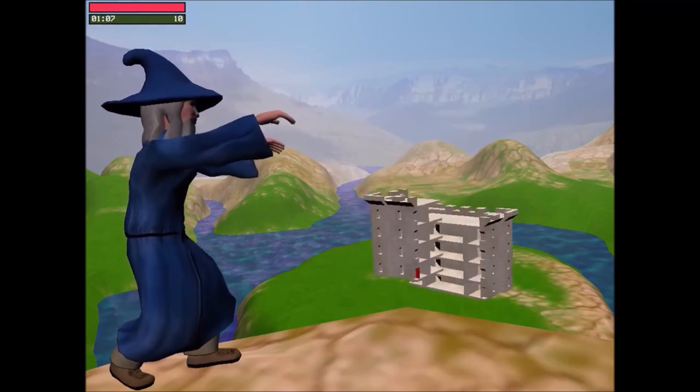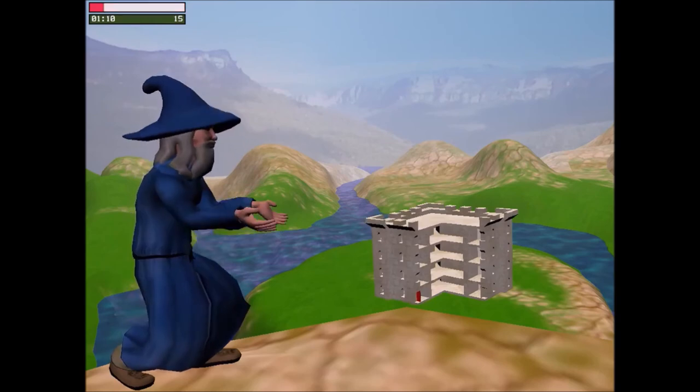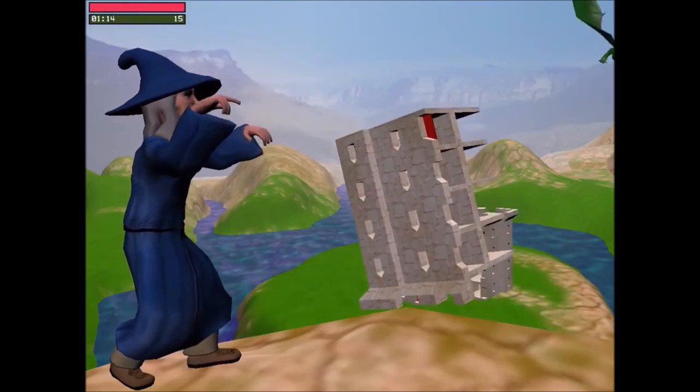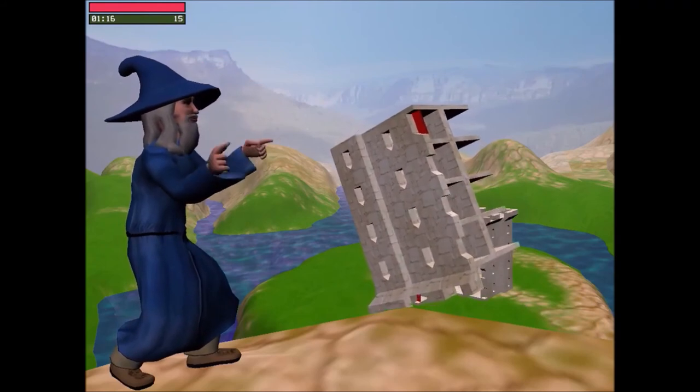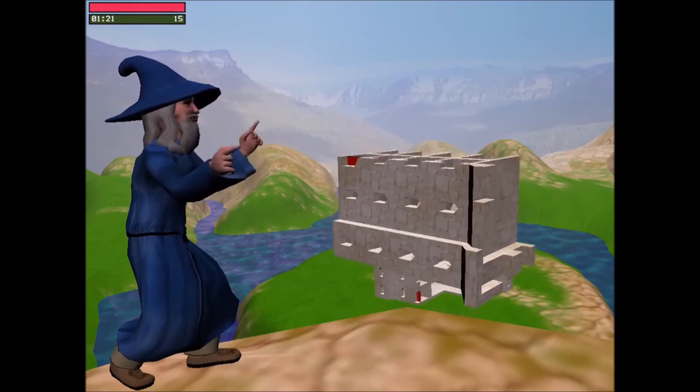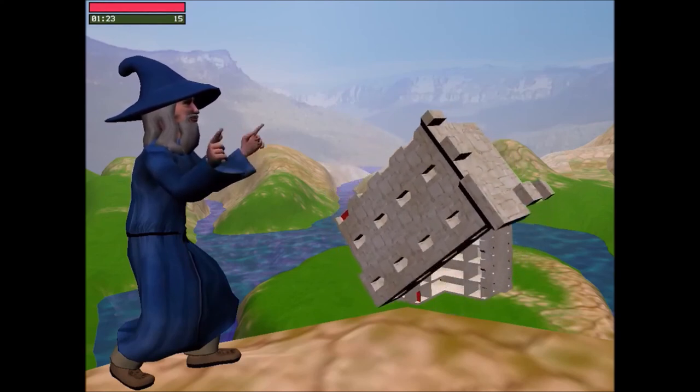Watch for the dragon. You'll hear him in the beginner game. You'll see him trying to distract you in the intermediate game. In the advanced game, you'll have to use one hand to hit the space bar when the dragon flies by, or you'll lose points.